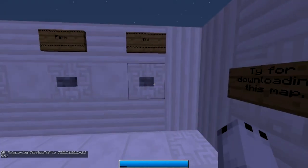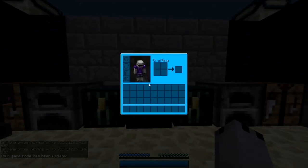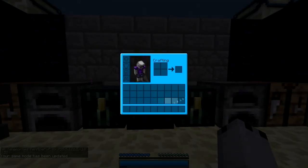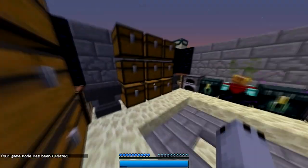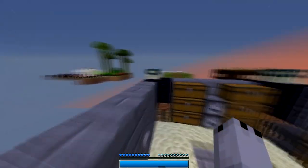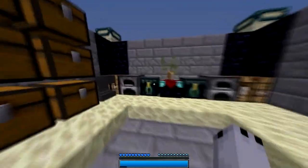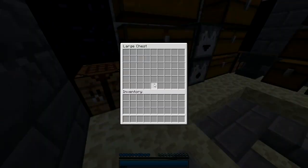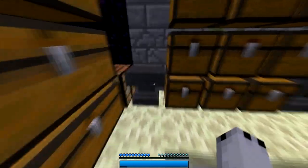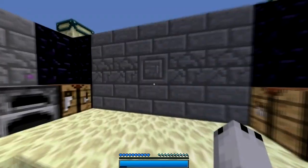Here's the GUI. We've got blue, but a standard-looking one, not high definition resolution. Blue hearts, blue hotbar with a blue selector, and blue hunger. All the other GUI elements are the standard ones.